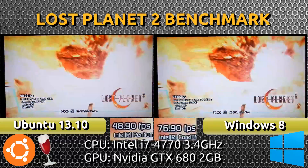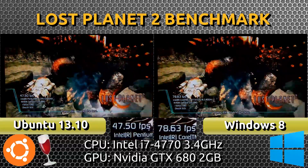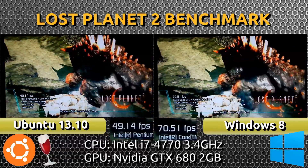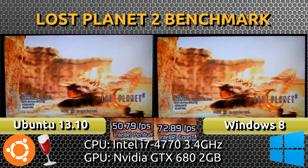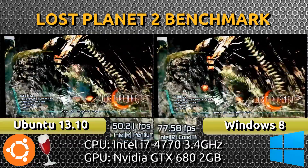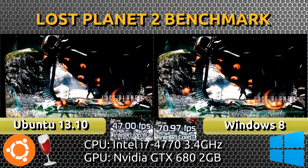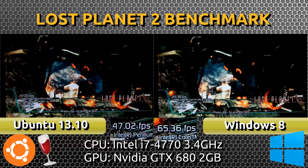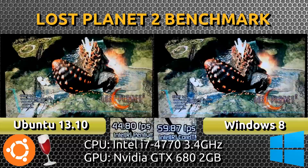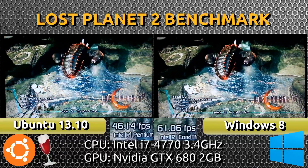Throughout this video so far we have seen Windows 8, which is the native platform for this game, having a higher frames per second than Wine 1.7.1 with CSMT. Wine seems to idle between 45 to 50 frames per second, while in Windows it looks to be around 70 to 80 frames per second idling, sometimes dropping down to the 60s or even 50s.